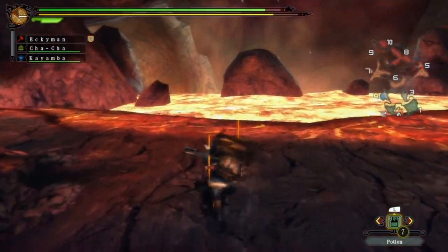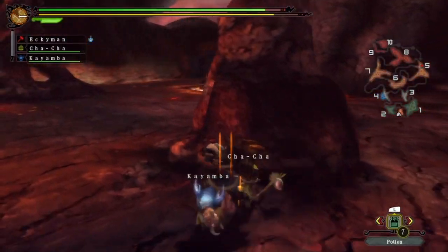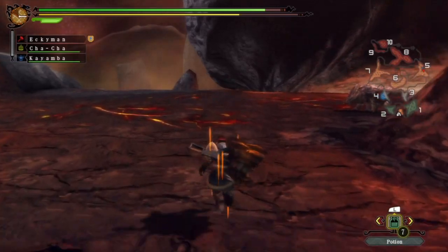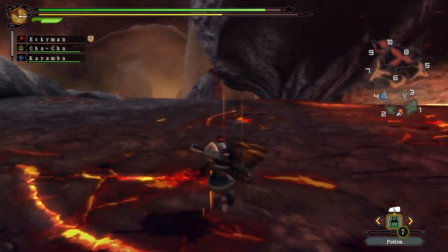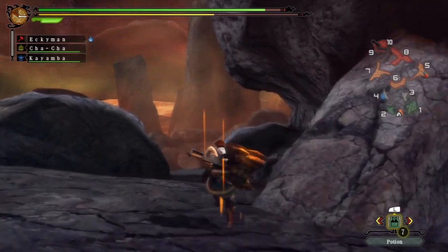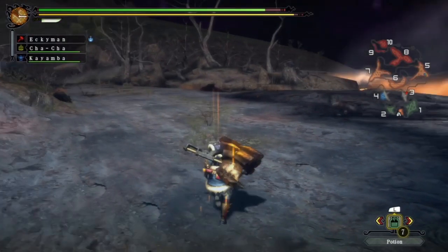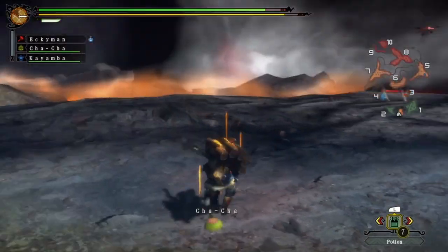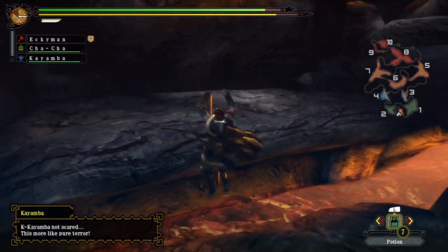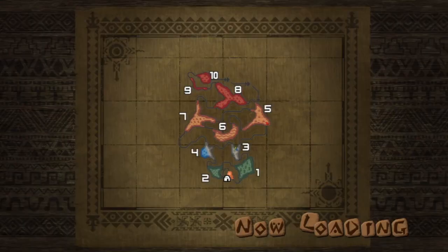Let's have a look in area 3 maybe. I'm running in entirely the wrong direction. Let's head down this way. I wish I could remember where he nested on this one, but never mind. It shouldn't take us too long - he can only be in one of several places. So that leaves us with area 6, unless he's re-healed and moved on.